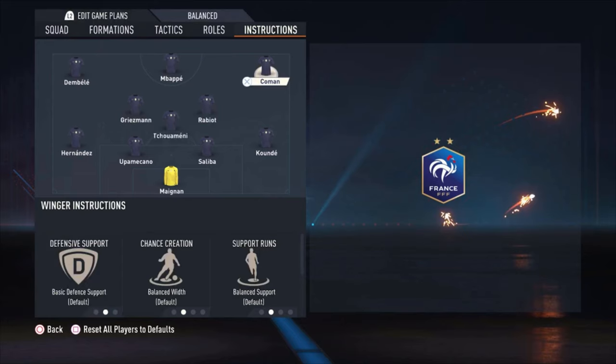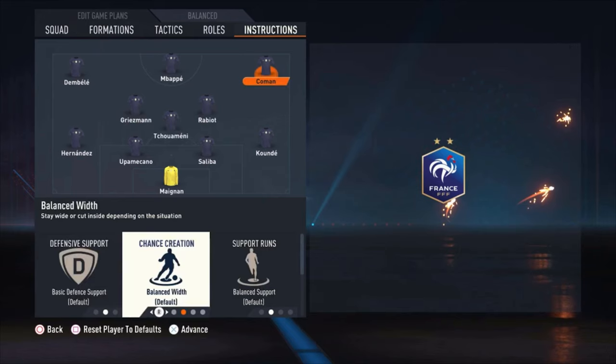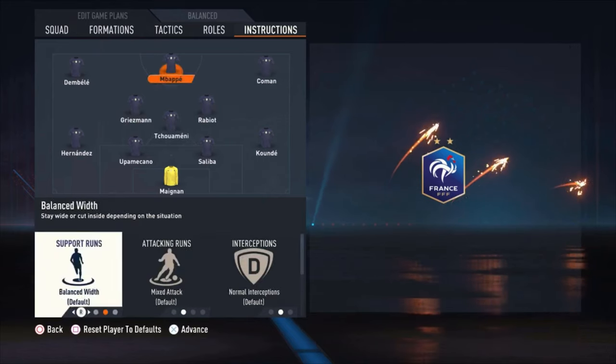You can use this in online seasons just like I did with France, or with other teams, and also in Ultimate Team. Koeman is on default, Mbappé is on default, and Bélé is on default. Now I'm going to explain why.